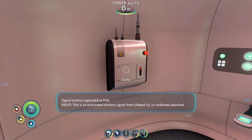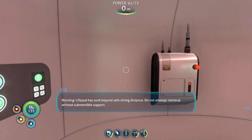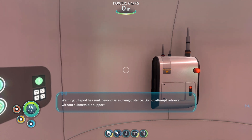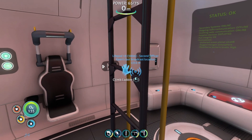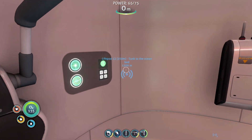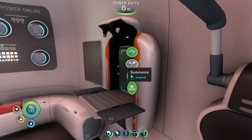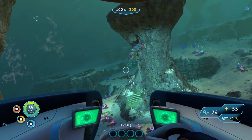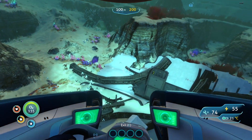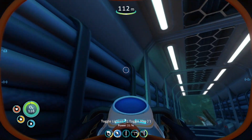This is an automated distress signal for life pod 12. Coordinates attached. Warning: life pod has sunk beyond safe diving distance. Do not attempt retrieval without submersible support. Signal location uploaded to PDA. Sunk to the ocean bed, huh? Passing 100 meters, oxygen efficiency decreased. Ain't that tragic.